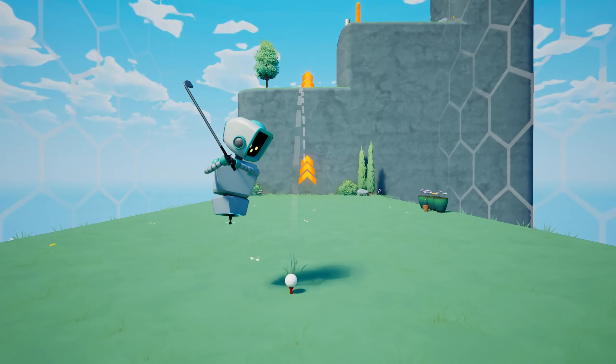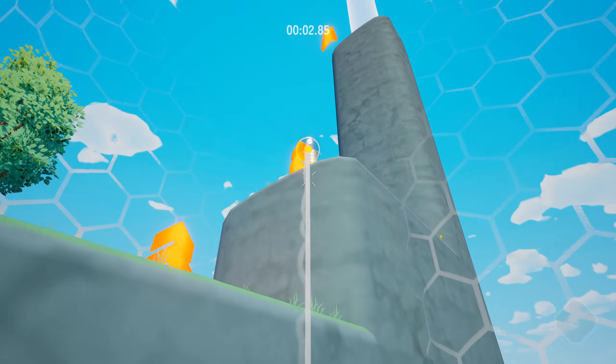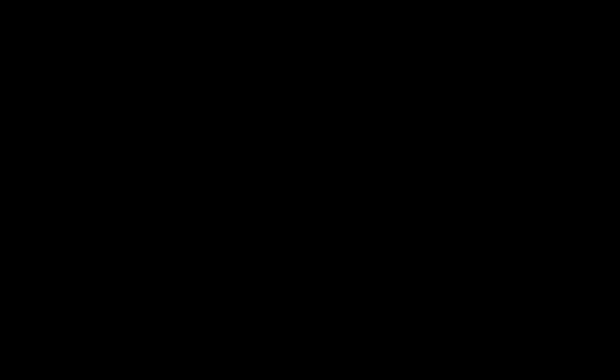In addition to your input, there are also things such as boost arrows to help you get your way to the hole. These boost arrows also reset your ability to fire your ball in a direction, and that's how you're going to make your way through these stages.